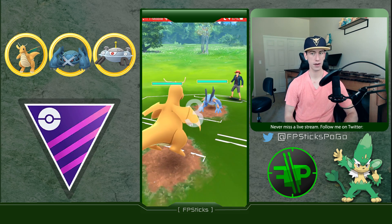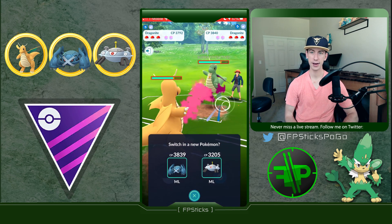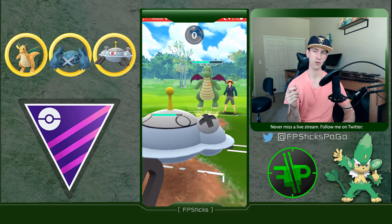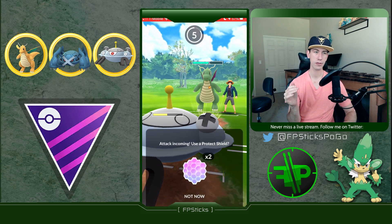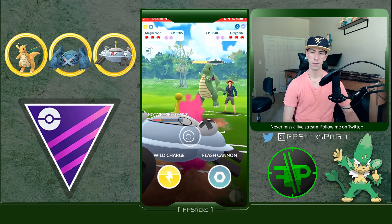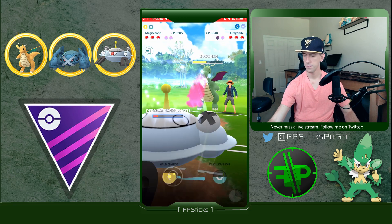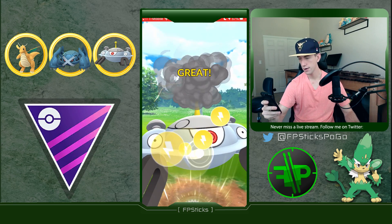Dragonite into Swampert — this is a favorable lead so obviously I'm going to stay in. They switch into Dragonite. I stayed in just long enough to chip the Dragonite down enough to be in Wild Charge range — that was my thought process. I over-farm a lot here; you don't want to throw Wild Charge right away because the Dragon Breath damage is really going to start adding up. But at this point it's getting very dangerous so I throw it.